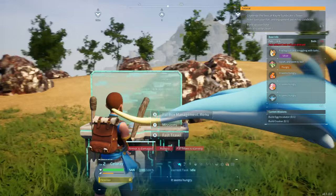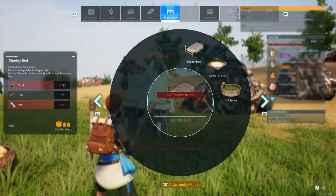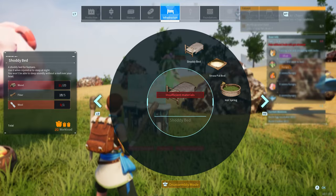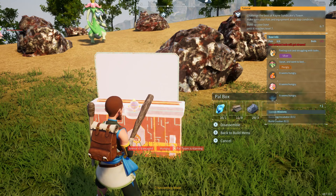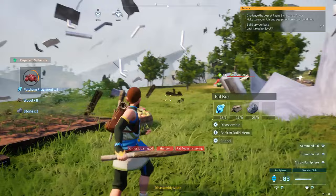For those of you that just don't like where you first started out — maybe you built on a slope or something and you're just not enjoying building at that area — if you want to move your location, one way to do it is just pull up the build menu, and as you can see down below from the wheel it states disassembly mode. You click in the stick for this to appear and then you just go up to your Palbox and disassemble.